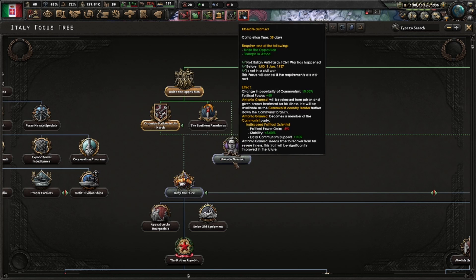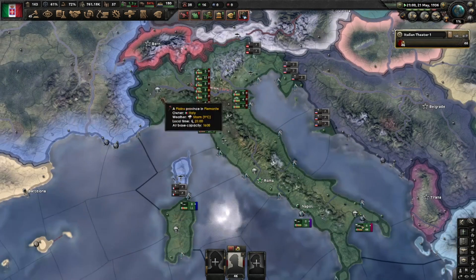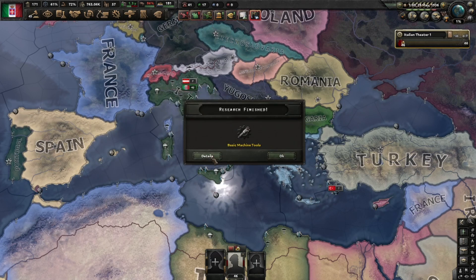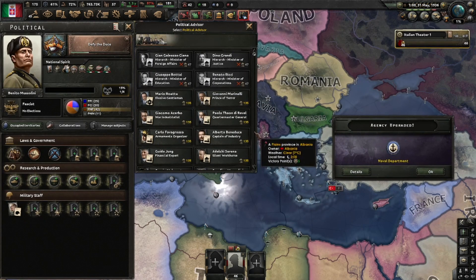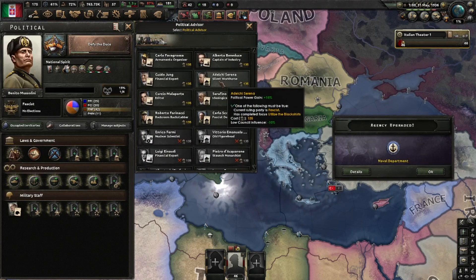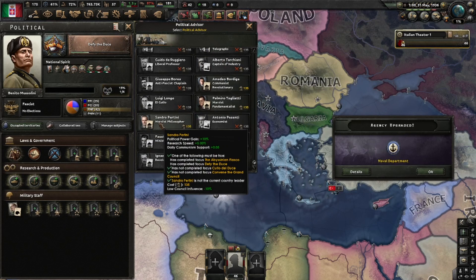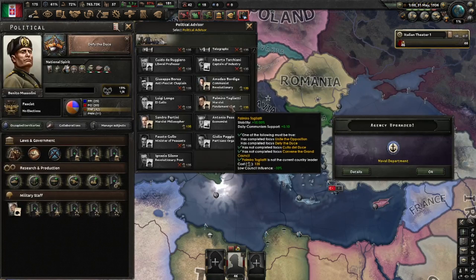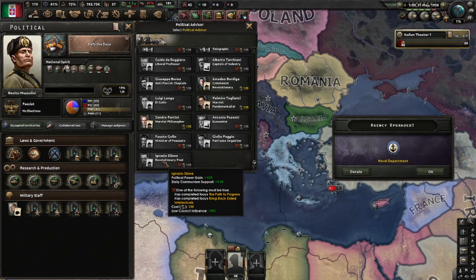Organized Strikes in the North is done. We'll liberate Gramsci before we forget — and Gramsci is liberated. Let's defy the Duce and get going. Now you can of course delay your civil war a bit to delete your army, send your stuff to nationalist or republican Spain and get it all back — that's a trick I know, but this time we'll just do it without the trick. This civil war is not that hard. We have quite a bit of political power and there are quite a few interesting advisors. I like getting the one with political power gain, 10% research speed, and daily communist support. Later on we can get the Marxist Fundamentalist for 15% stability and daily communism support, and don't forget the one with 15% political power gain and more communism support — we won't be lacking for political power.